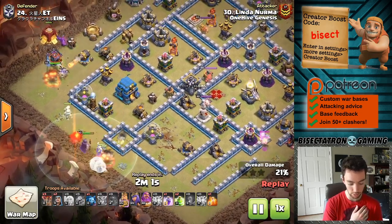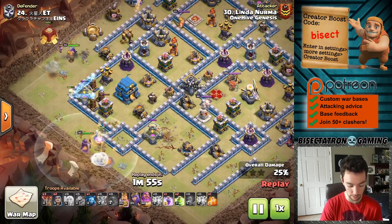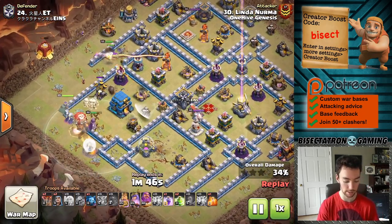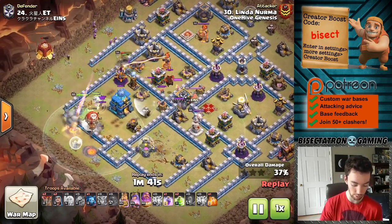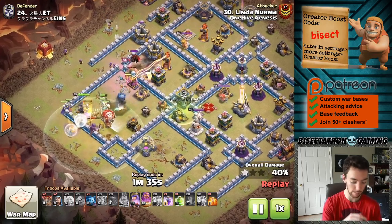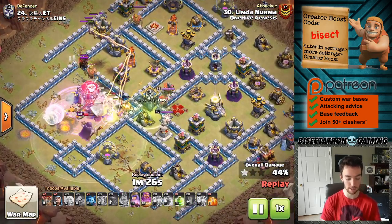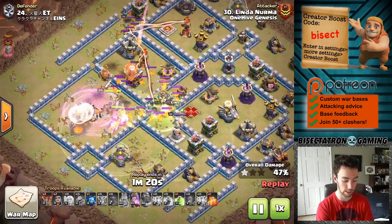Things went pretty quickly, which was good. Another thing you'll notice is the great funnel on pretty much both sides. The elixir storage had me a little worried for a second, but luckily the witches are going to kind of ignore it because there's so many teslas pulling them in. The other side had a really great funnel using the king as well as the siege barracks - took all that stuff out so the witches have nowhere to go but directly into the base. Defenders love to have that little one-wall gap right at the corner of their town hall compartment, but once you learn how to navigate it, you can use that gap to your advantage - saves you from even having to use a super wall breaker.